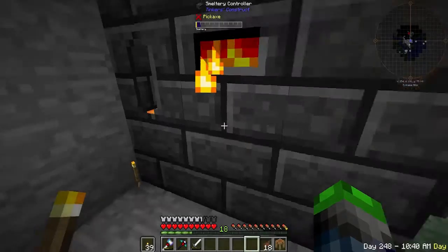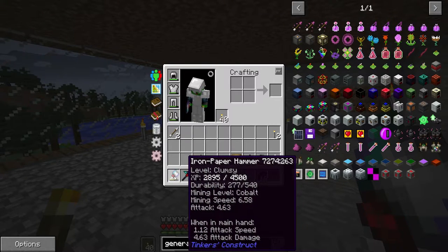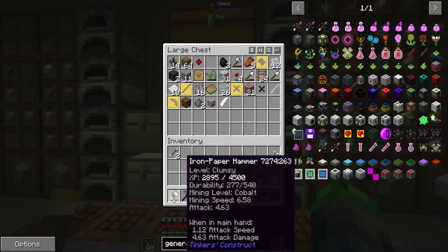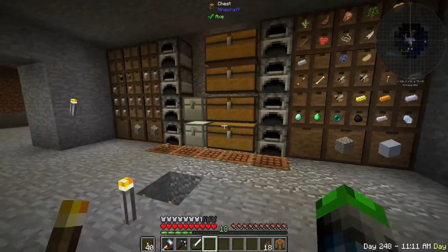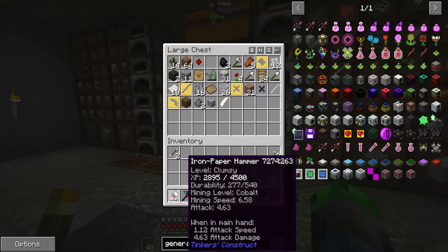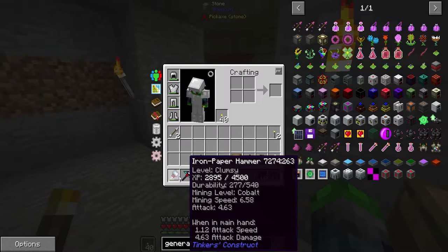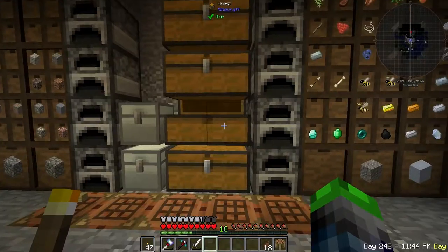We got a hammer now and an obsidian pickaxe. The hammer is getting close to leveling up, so hopefully we get a modifier from that. When these level up — you can see it says XP — they increase something like haste or add an emerald, but it doesn't take up a modifier slot. I also did an obsidian sharpening kit so the mining level becomes Cobalt, meaning I can mine anything in the world.